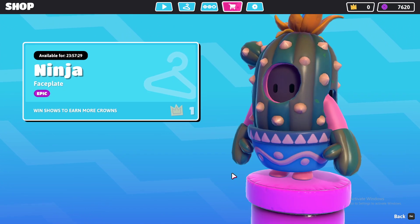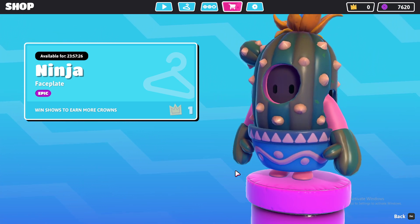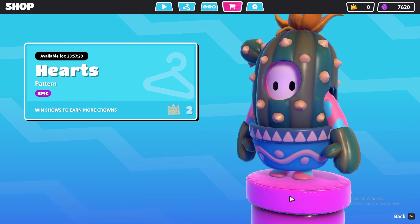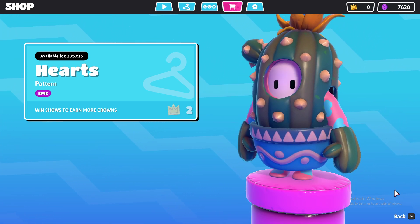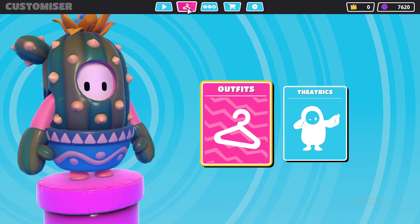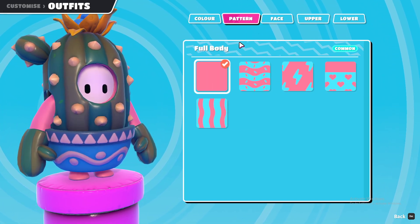This is Epic Ninja — the face kind of looks like... it's okay. This is the Hard skin, which is a hard pattern also on the hands. Let me change my outfit and become a normal one to see how it looks.